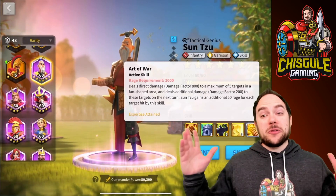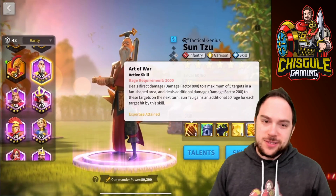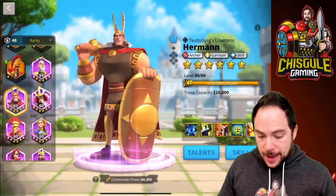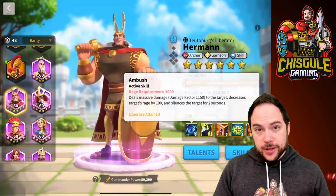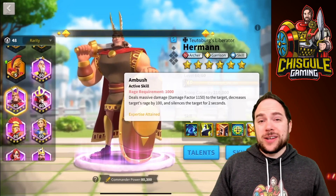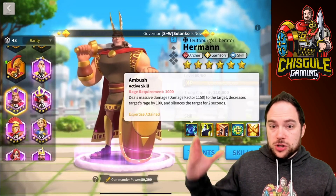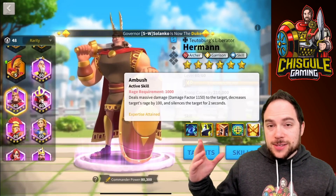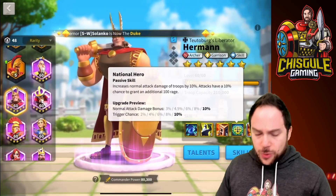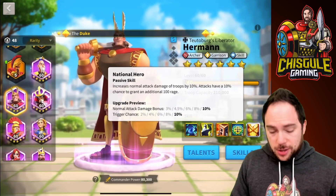The two best epic commanders in the game paired together — glorious. Herman is also really solid for the march speed and the utility of the silence. That's awesome for the free-to-play route when you're trying to bring utility to the table. You get the two-second silence and the chance of increasing skill damage taken by the target. Herman also has some rage gen, which is honestly quite underrated. The two are a solid pair.